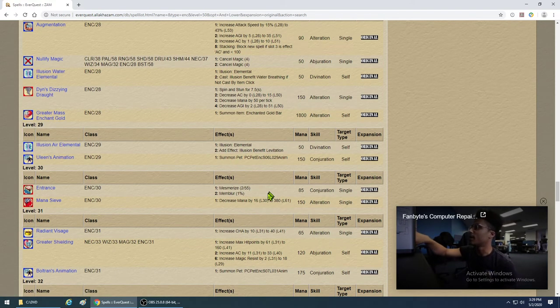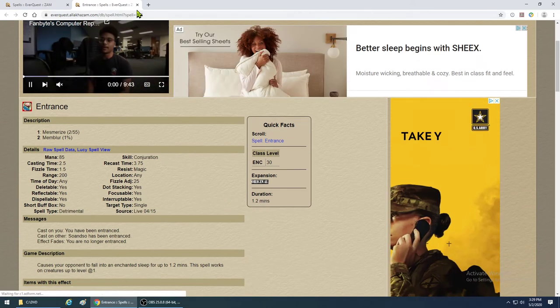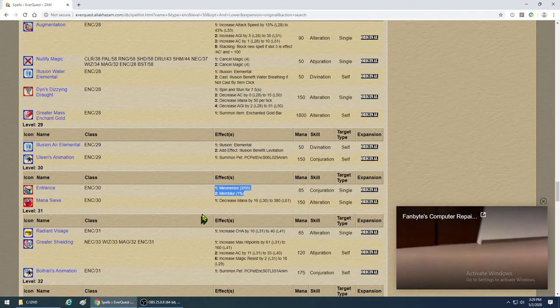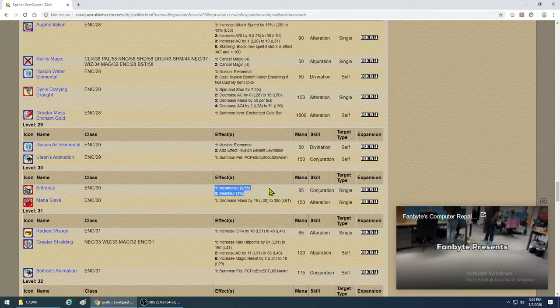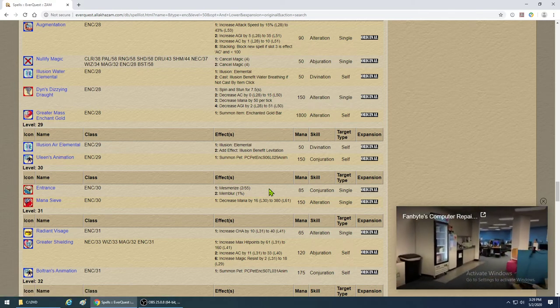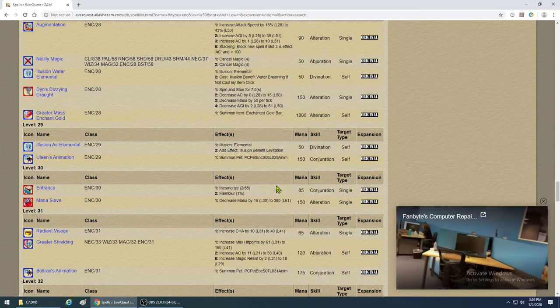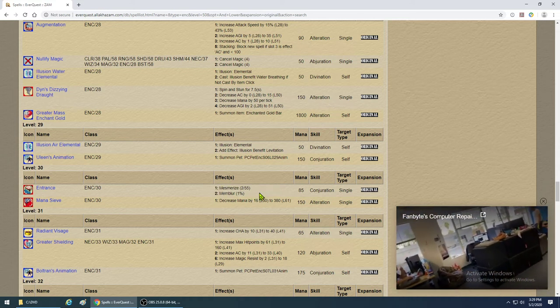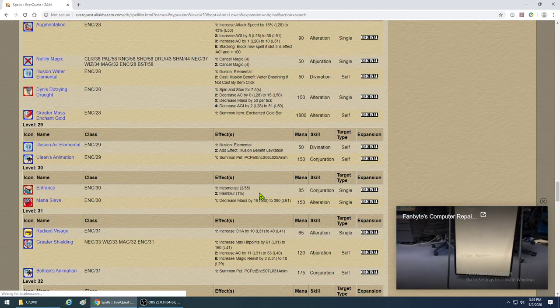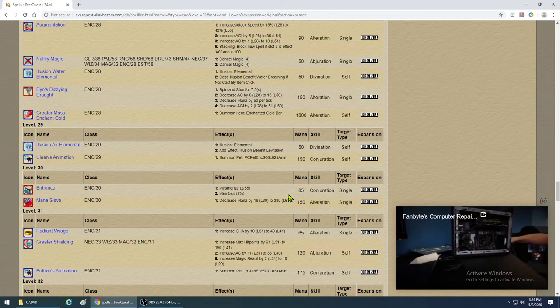The pet at this level is good. Entrance gives you a longer mez — it lasts 1.2 minutes. When you absolutely need to keep a mob locked for a long time, use Entrance. My usual approach: cast a level 2 mez first, then Entrance for a longer lockdown when the camp is really tough. Many times you need to lock mobs down for a long time because it takes too long to kill the others.